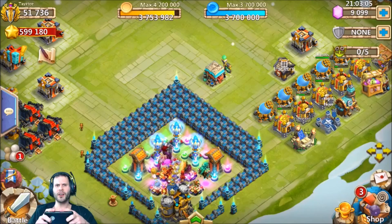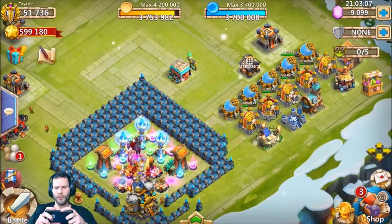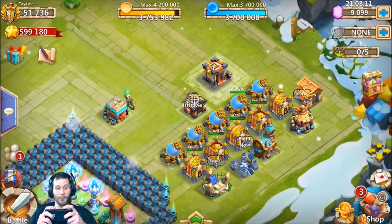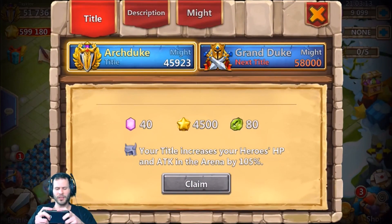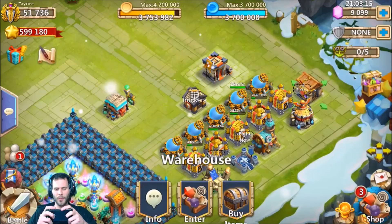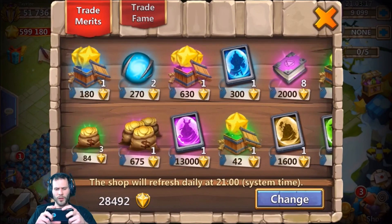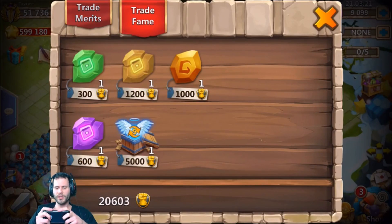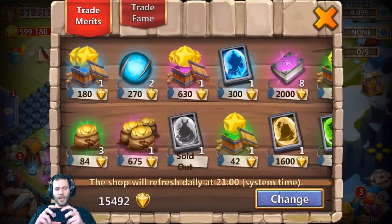What's going on guys, this is JT here on the iOS server on my free-to-play account. I currently have 51,000 might, which is not bad considering I've only been playing on this account for about five or six months. We got a legendary hero card right there to snatch up.